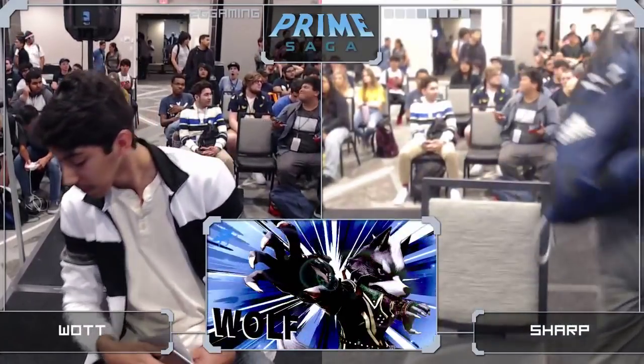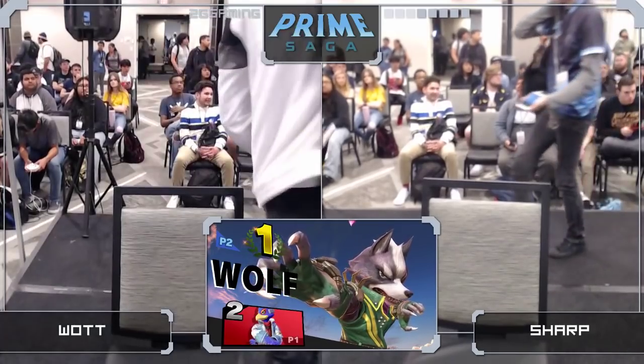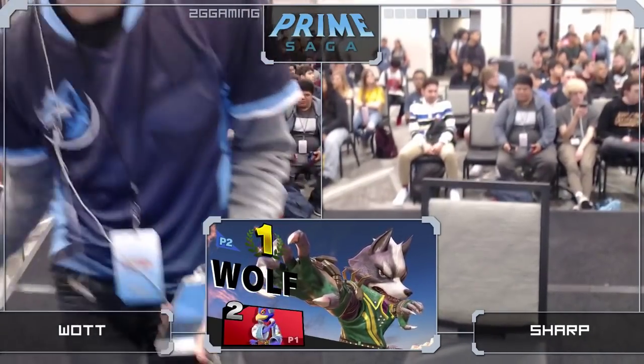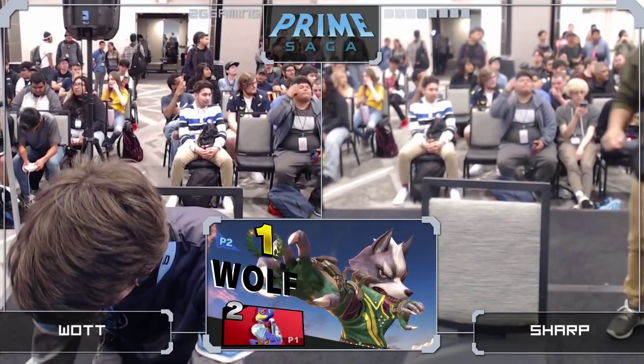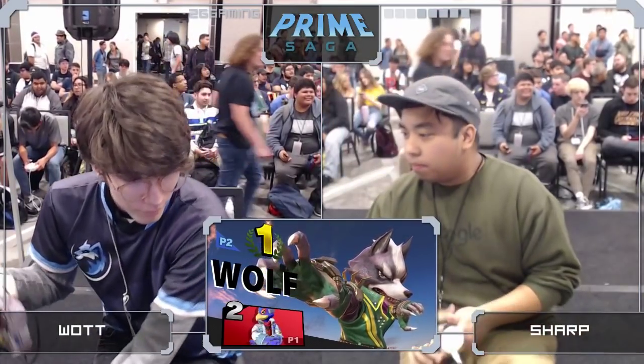And that's Wolf, ladies and gentlemen. Looking very clean coming out from Sharp. If you need an example of what to do with Wolf, there's your video right now. And unfortunately for Watt, if you need an example of things going wrong for Falco, that's where he goes back to the Great Fox — he has no more help under the bar.